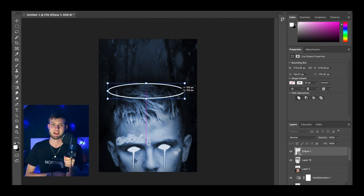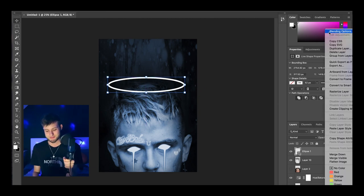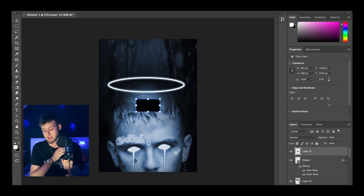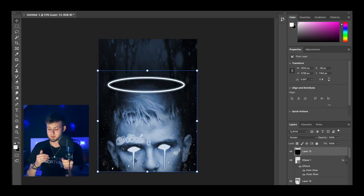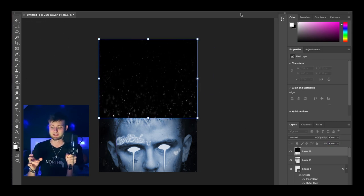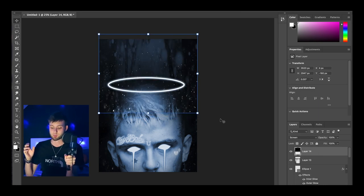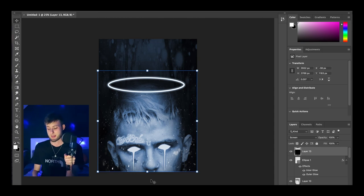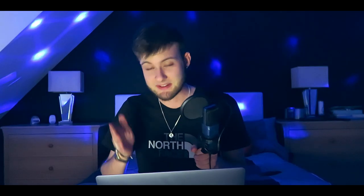So I just carried on with the halo — literally the exact same process as the tattoos: blending options, outer glow, inner glow, stroke, all that. Then I found a particle image, changed the blending option to screen mode so the black disappears, and warped the same image again at the top and stretched it out a bit. And yeah, that's actually all I recorded.